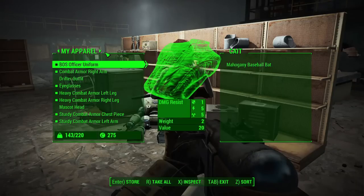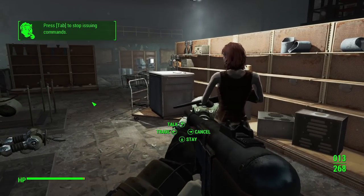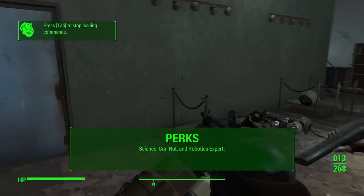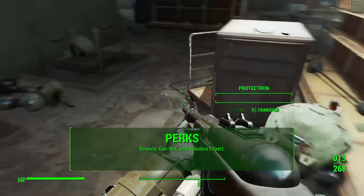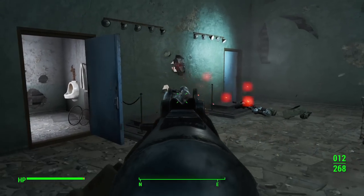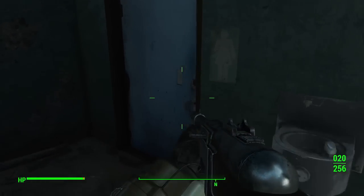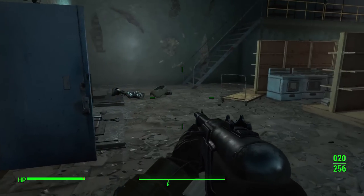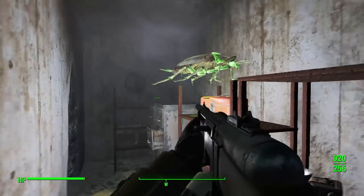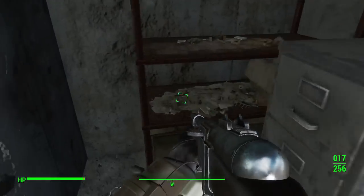Moving on, let's look at a few perks you should definitely consider taking: Science, Gun Nut, and Robotics Expert. Judging from the trailer and how the crafting systems work in the vanilla game — creating turrets and whatnot — I would assume we'll need some of the same basic perks to build robots. You already need Science and Gun Nut to create different variations of turrets for settlements, and since we're going to be creating our own custom robot companions, I have to assume we'll need those perks in some form.